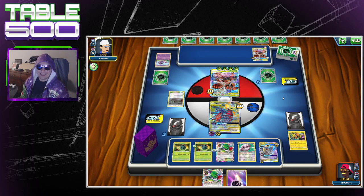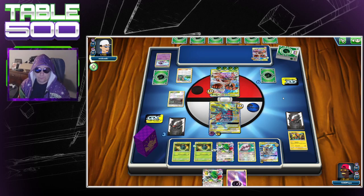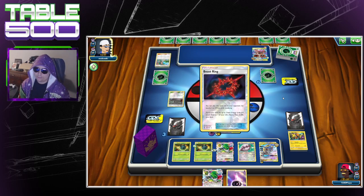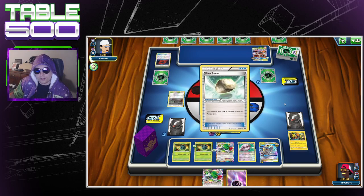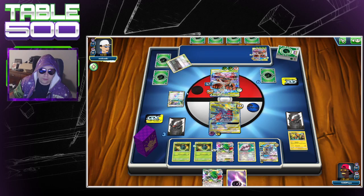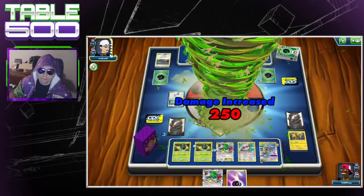Shaymin — I'll take that. Greens, B-string, Life Forest — well, that sucks. He's just going to load up that Buzzwole instead and use Life Forest to heal. Did I use all my stadiums? I still have stadiums but I have no bench, so I have to draw into my stadium. He's going to retreat into the one that does slightly more damage and be able to heal. I think he actually has the knockout here — 190 and 60 is 250, yeah that's knockout.